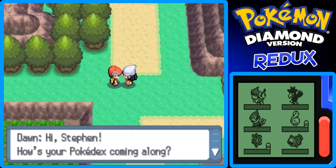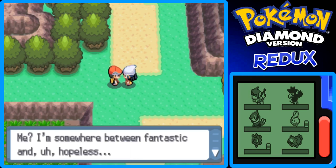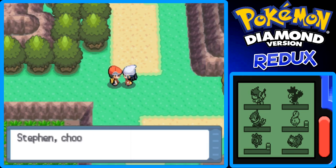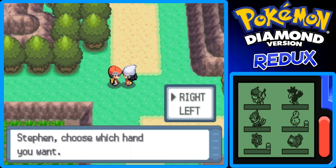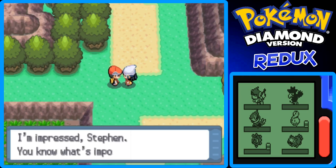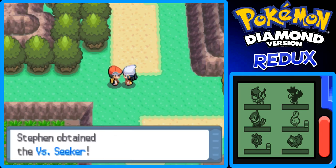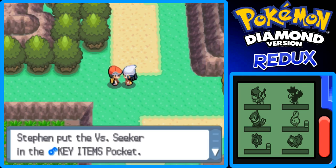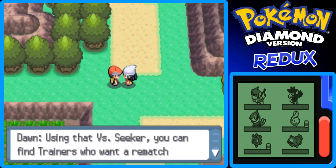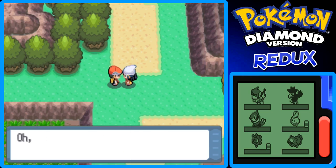Here's Dawn. She asks how our Pokedex is coming along — it's somewhat becoming fantastic and hopeless, but this isn't about me. She's got something nice: I choose the right hand because I'm right-handed. She gives us the Versus Seeker. The Versus Seeker means you can rematch trainers within your screen when you use it.